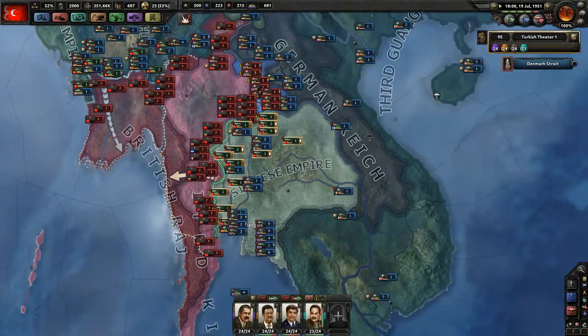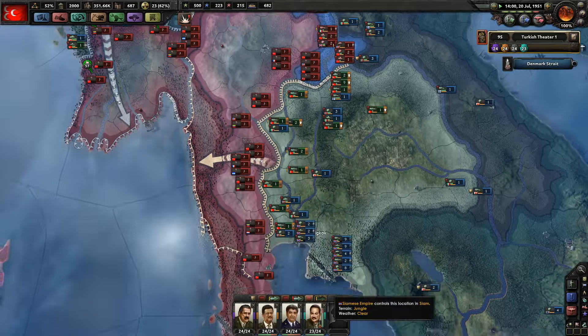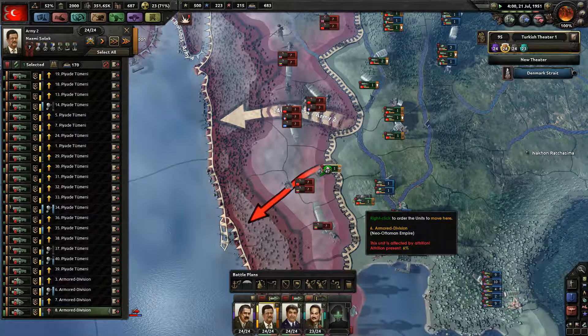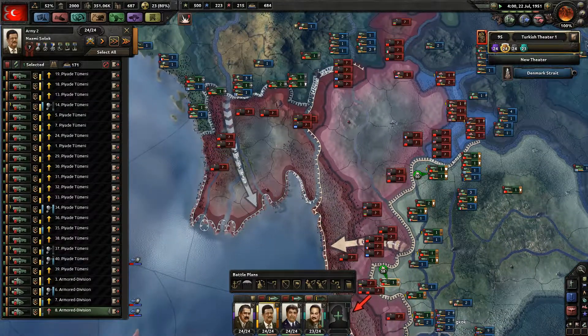Indonesia — well, that's the Netherlands, what I'm calling Indonesia — is nearly out of the fight. Over-stacking forces is always happening here. Just cut them off. You can deny them a harbour. I think that will work.